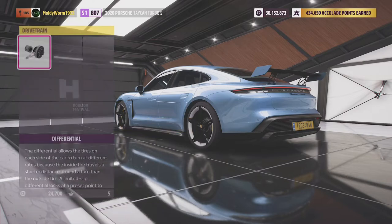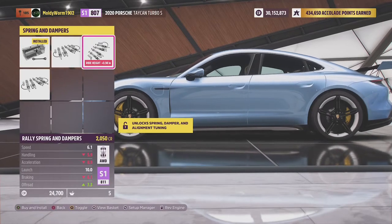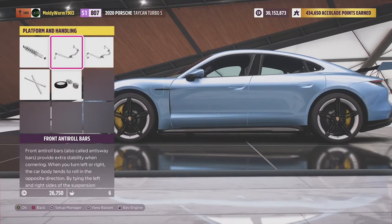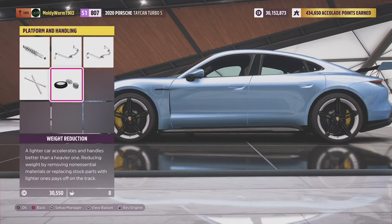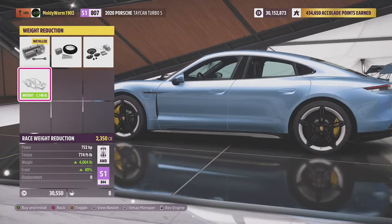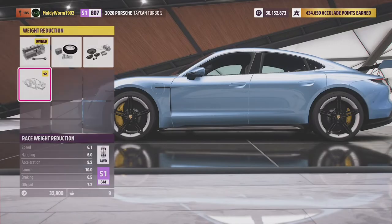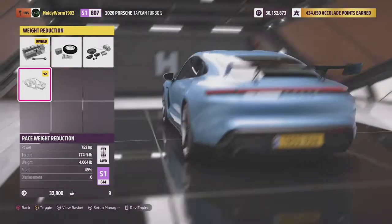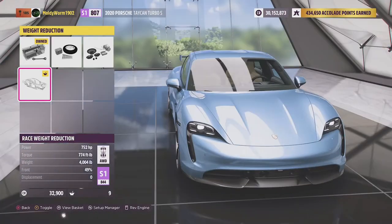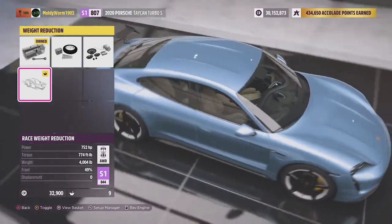We will go ahead and throw in the rally diff as well. And then as far as brake customisation goes, we can go ahead and put this thing on rally springs and dampers. So it's going to lift the car a little bit but still going to be quite low compared to some of the other vehicles we have run. And we are going to go for as much weight reduction as the vehicle allows. Now after it is all said and done, the vehicle comes in at 752 horsepower, 770 foot pounds of torque and 400 pounds. So this thing is just under 2 tonnes, which is not too shabby actually.